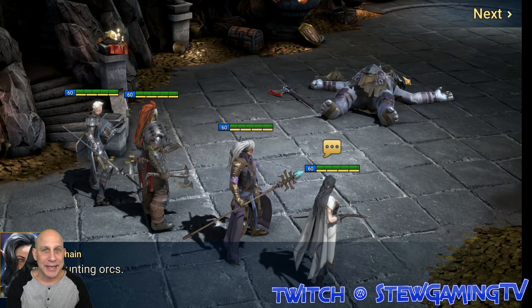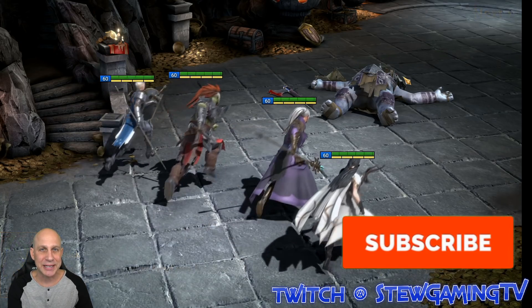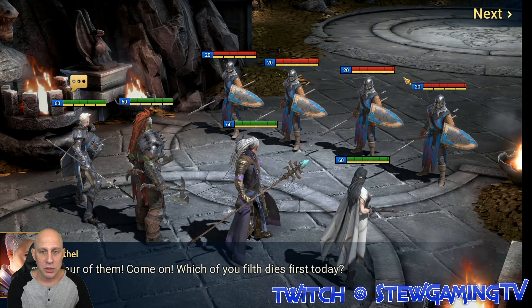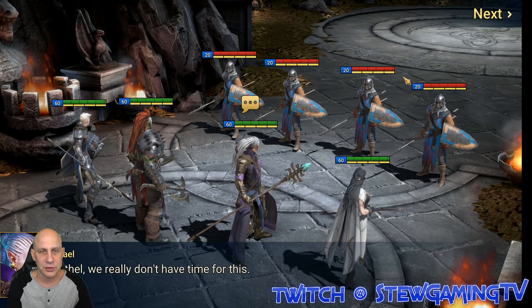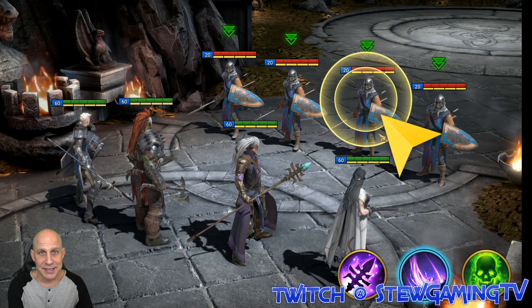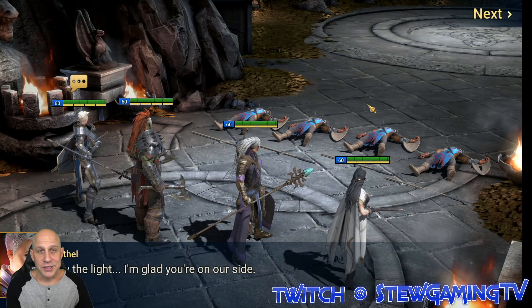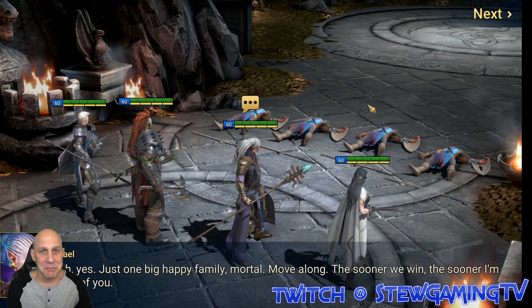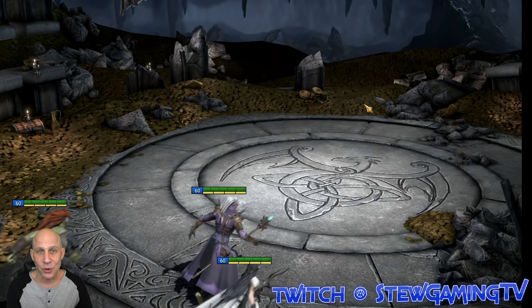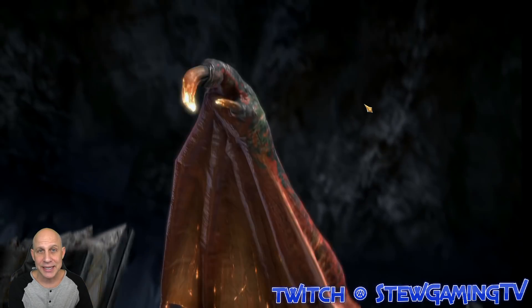Stu here with Raid: Shadow Legends. We're going to be doing a beginner's guide for 2020, covering everything from early game to mid game. Main things we're going to touch on: your starting champions, missions, quests and challenges, your lifesteal gear, artifacts, War Priest and Shaman, skill tomes, Arena and Great Hall, taking your first champion to 60, doing masteries, getting strong enough for Dragons 13, and doing clan boss and faction wars.